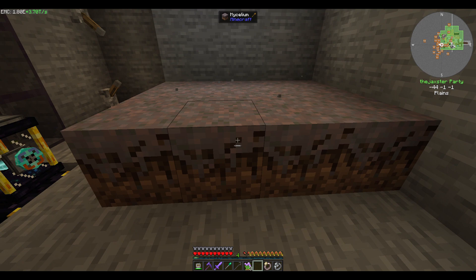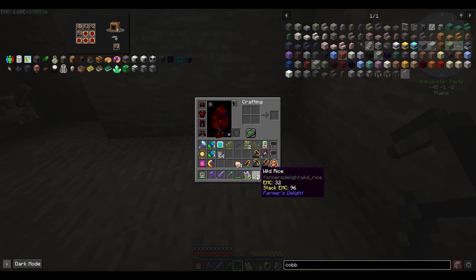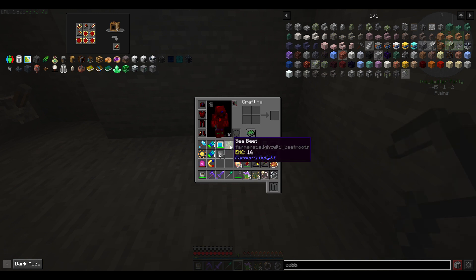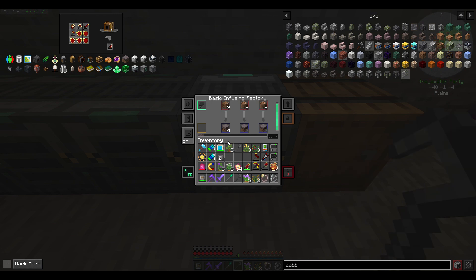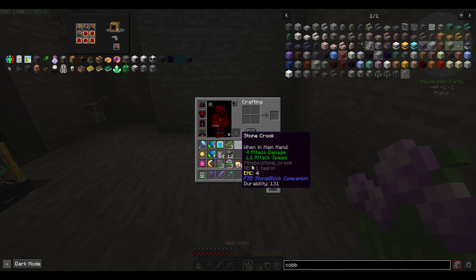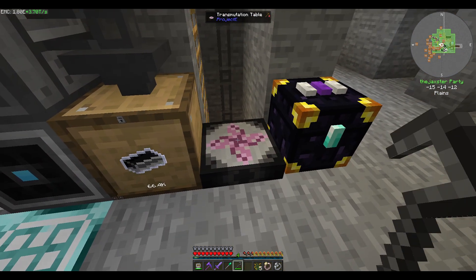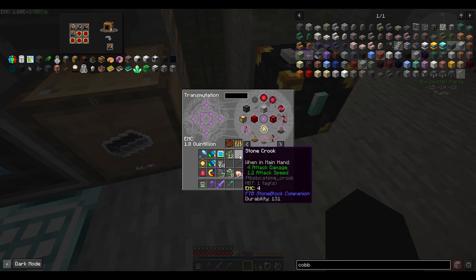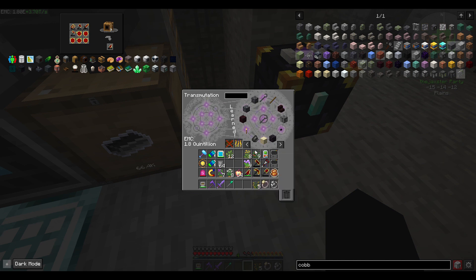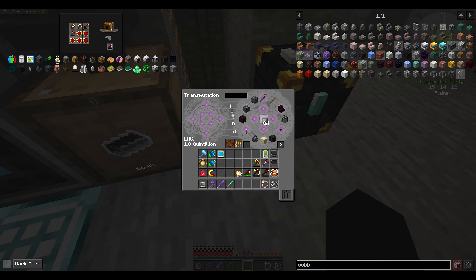Hopefully we'll get enough within a stack of mycelium. I know this is kind of a simple thing to do today, but I thought we'd do it together. We got our wild rice that we need, and like I said it's got EMC. We'll finish up the stack, and since all this stuff has EMC, we'll put it in our EMC table to learn it. We'll burn the crook to learn it too, then go ahead and learn all these items.